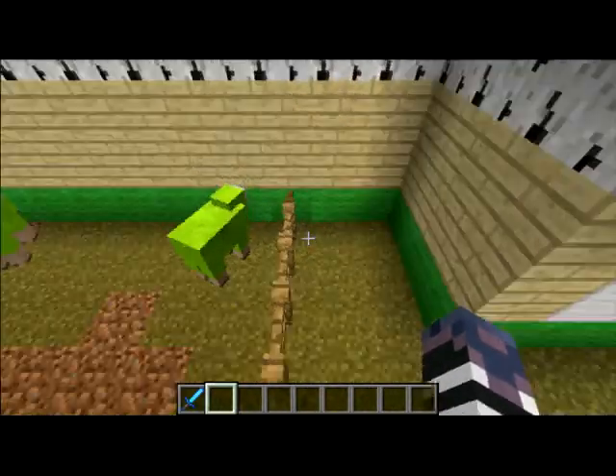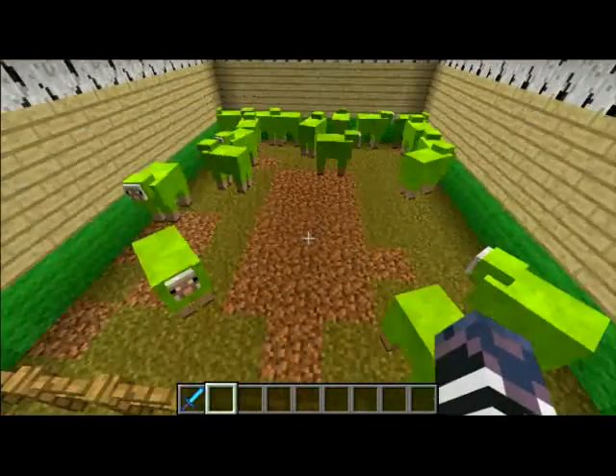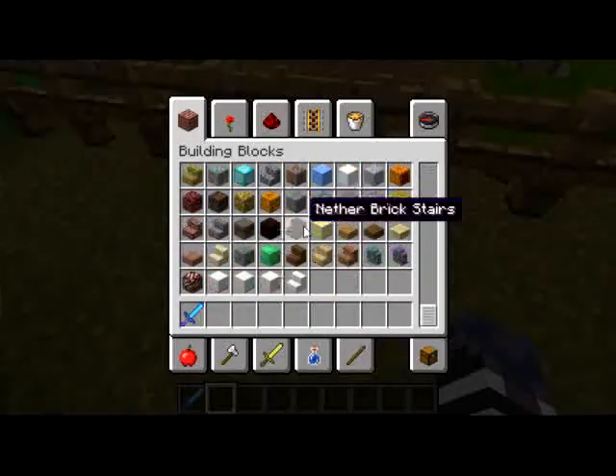Green Sheep Farm, because we're going to need a lot of lime wool — so we're going to have a little farm area for them. We're going to need to put some more light in, so let's do that right now.